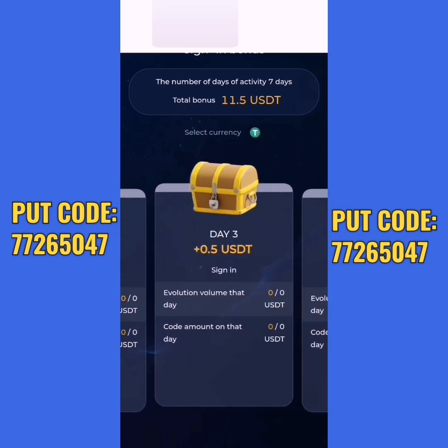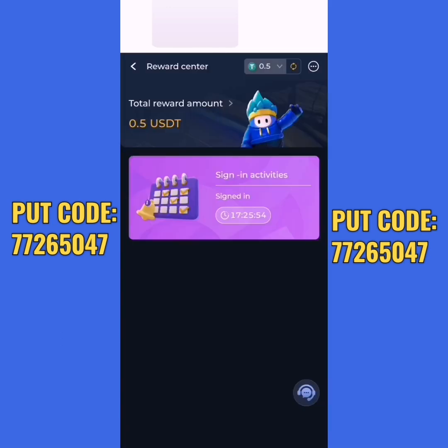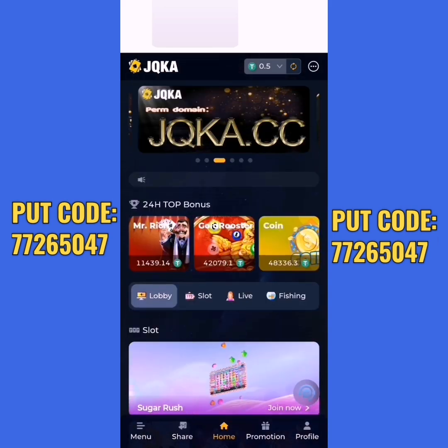In day four you will get 1 ESDT, in day five you will get 2 ESDT, in day six 3 ESDT. Like you see, in 7 days you will get $12 for free. You can also withdraw your earnings for free, or deposit in the site to get more earnings.